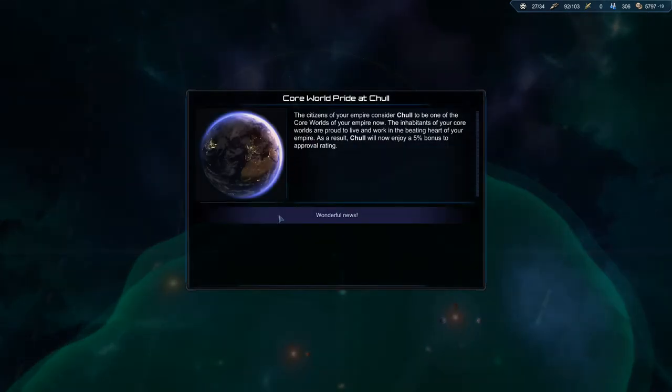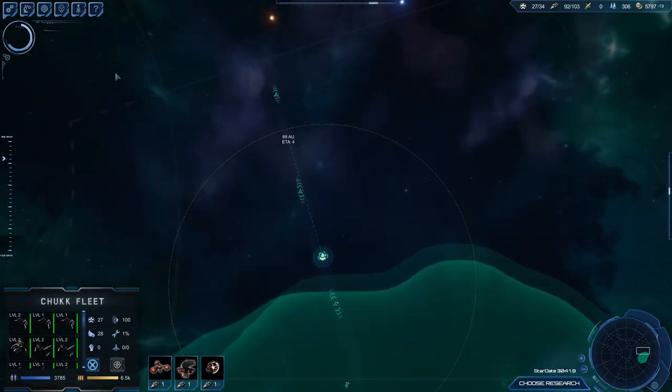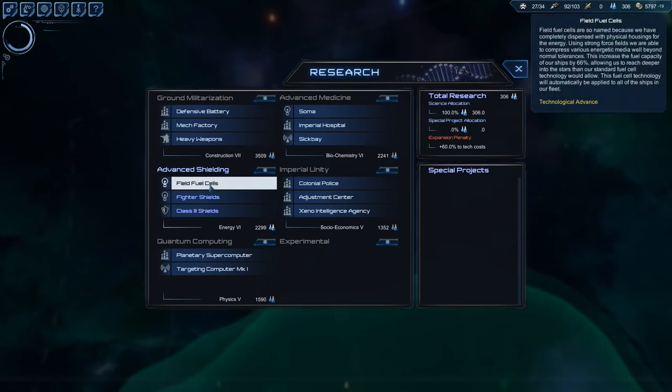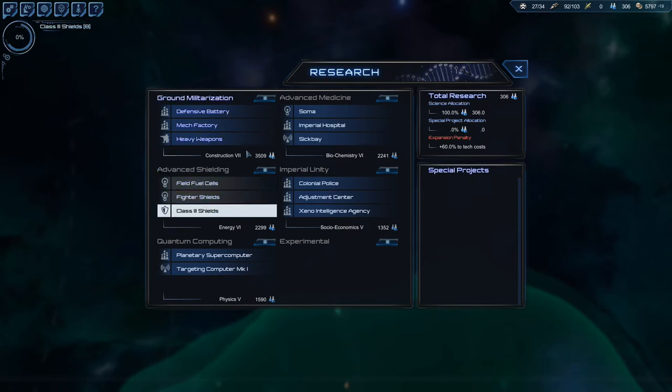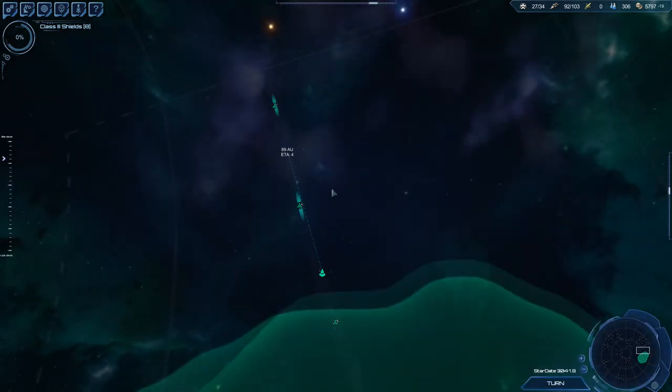Nice! EMP torpedoes — core world at Shull, finally! Science swords — Class 3 shields, pretty much a no-brainer. Field fuel cells increase the fuel capacity for ships — no way, Class 3 shields, it's a no-brainer. Those things are ridiculous man, they're doing like 40,000 hit points and you can put a bunch of them on your ship. We're gonna be doing upgrades once we get those. Starbase finally — why is he not on the superhighway again? These things don't work very well.